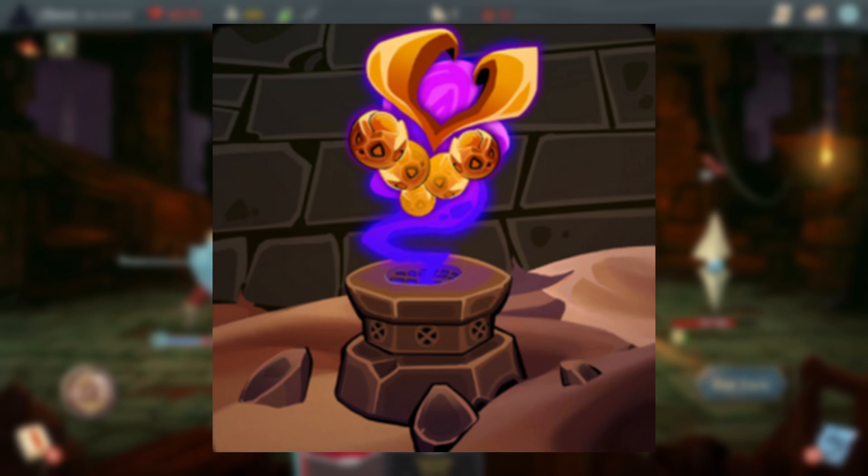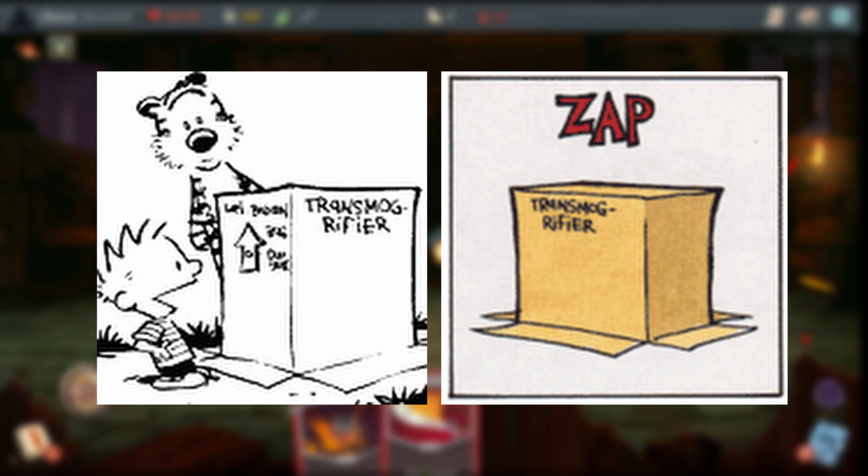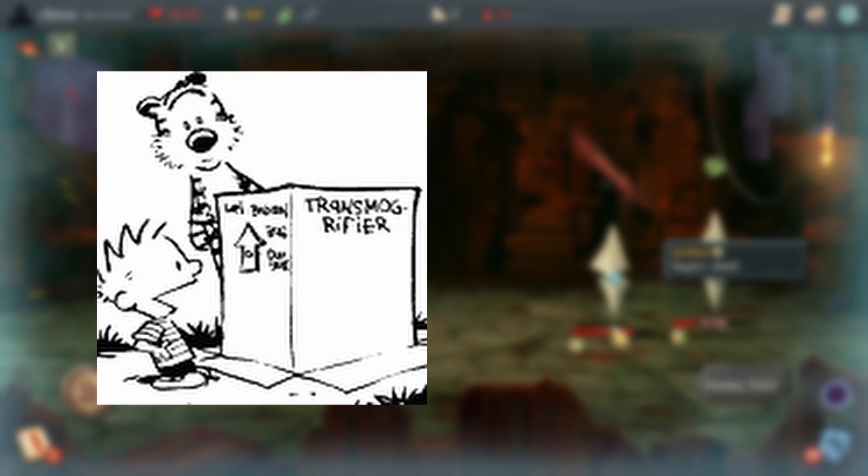Transmogrifier references a machine from the comic strip Calvin and Hobbes. In the comic, Calvin invents a machine he calls the Transmogrifier, which is able to transform objects placed inside — which is where the card transformation effect comes from.